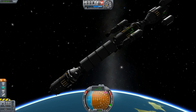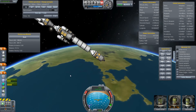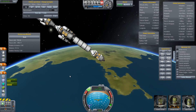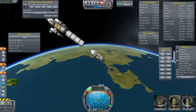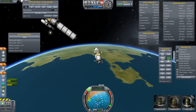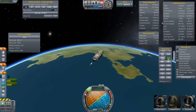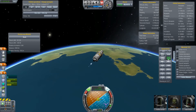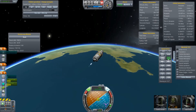Undock here and take this craft back off, and just point it retrograde, full burn, and get it down back to Kerbin.